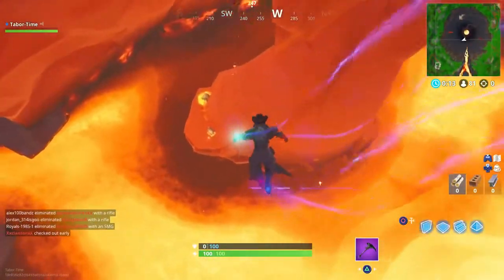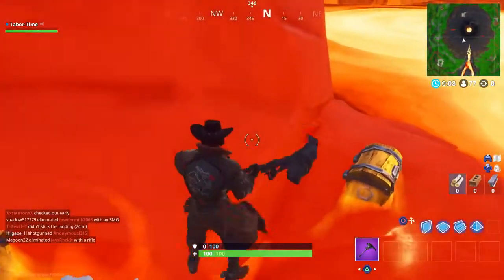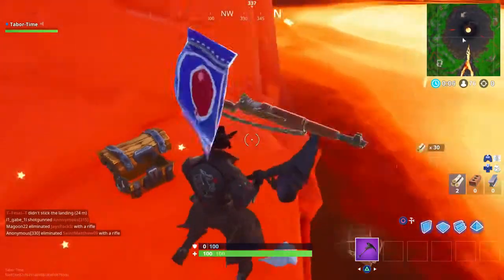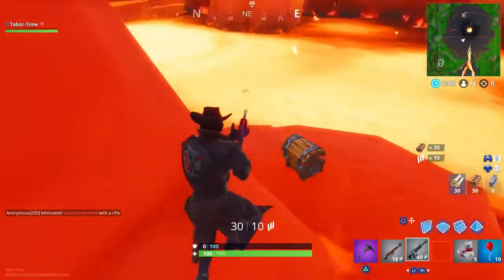There are some chests down here. Holy crap, that is hard to maneuver. There's the throne — wow, there are a lot of chests down here, this is awesome! And of course it gives me the crap entry rifle.